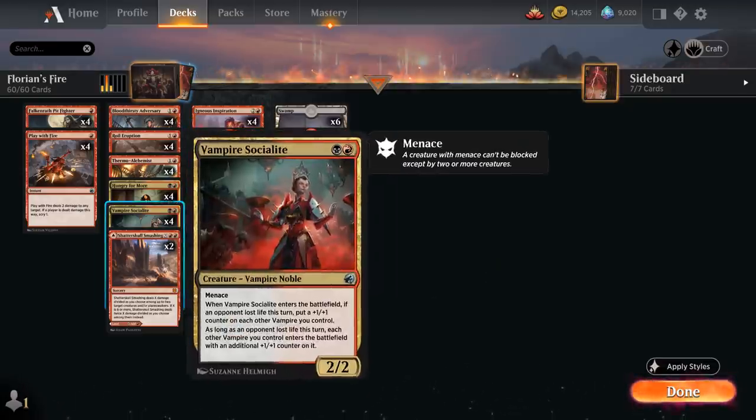At 2 mana we've got Vampire Socialite, a 2/2 with Menace. When it enters the battlefield, if an opponent lost life this turn, we can put a +1/+1 counter on each other Vampire we control. Vampires entering the battlefield while we control Socialite will also get a +1/+1 counter, as long as the opponent lost life this turn.